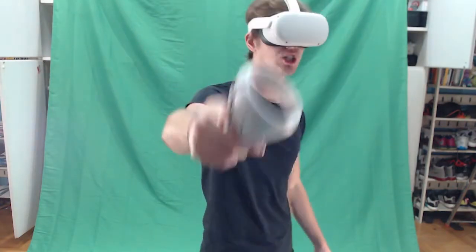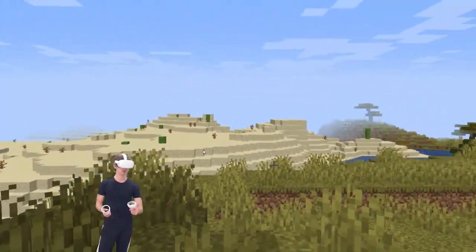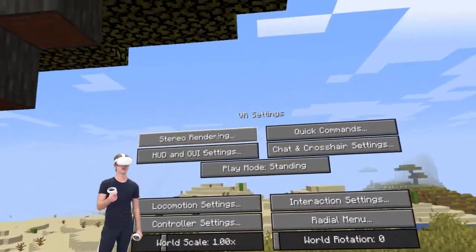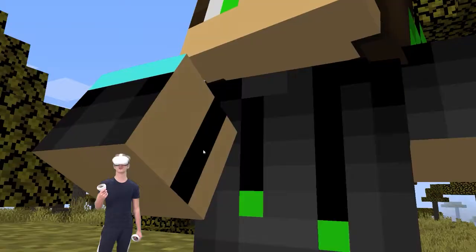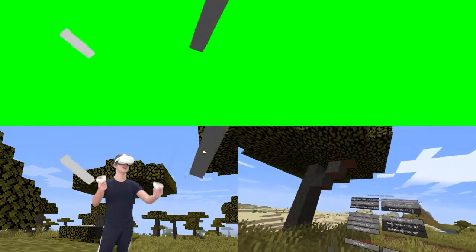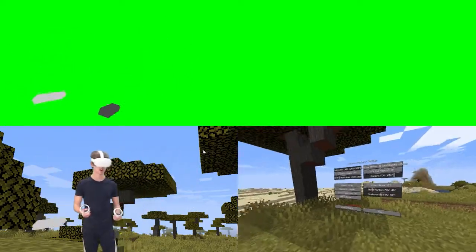What we want to do is try to create a virtual camera that's going to go right where my webcam is — right here in the real world — so that it matches up with my virtual space. To do that, press the Y button to go to the settings, then go over to Options, VR Settings, Stereo Rendering, and click on it until it gets to Desktop Mirror Mixed Reality.